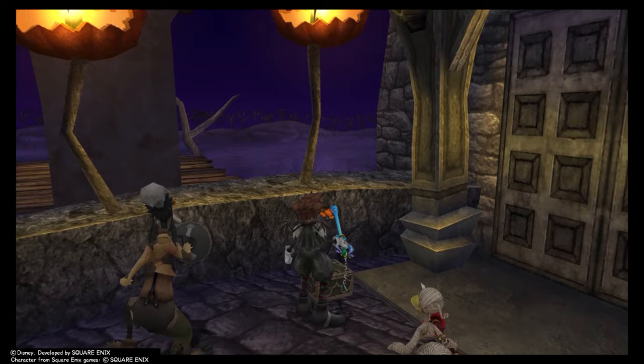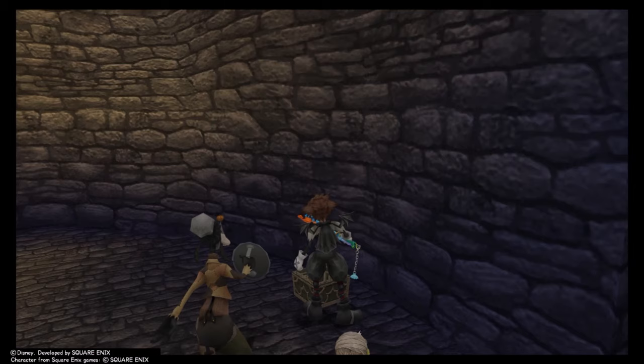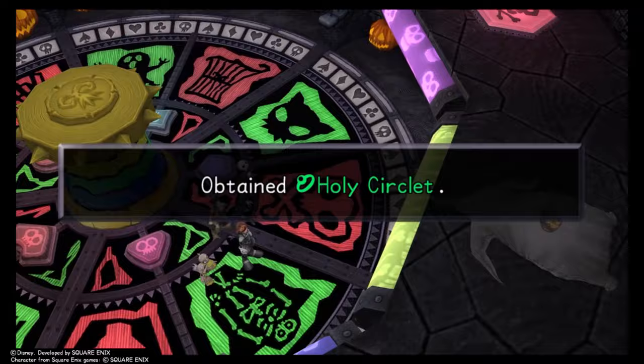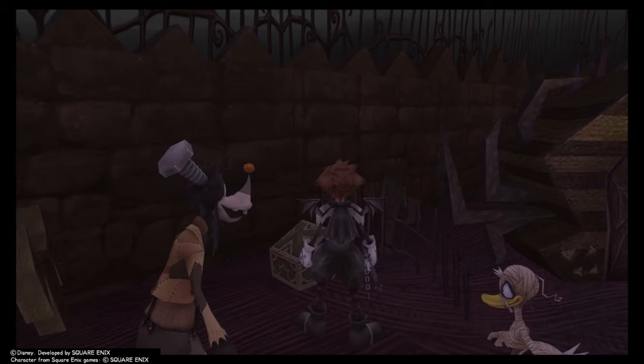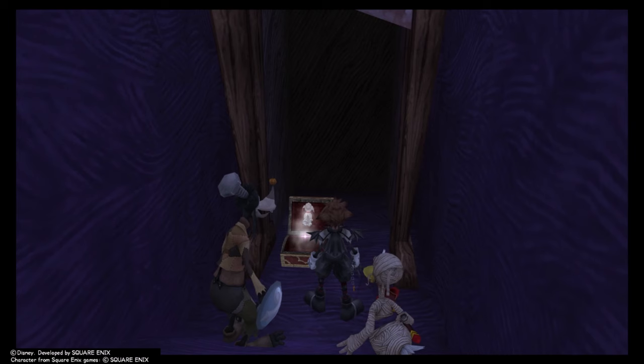Defeat Oogie Boogie for the Holy Circulate accessory and Ansem's Report 7, then beat his house for a Gravity upgrade. Talking to Jack in the research lab gets you the Pumpkinhead keychain. Leave the world and re-enter, then head to the Cemetery via the previously locked door in Moonlight Hill - there's a bunch of items including a Scissors Gummy, a Holy Gummy, Puppies 64, 65, and 66, and some Dark Matter. Also go back to the site of the Manor and grab the chest from a far-off suspended cage containing Puppies 40, 41, and 42.